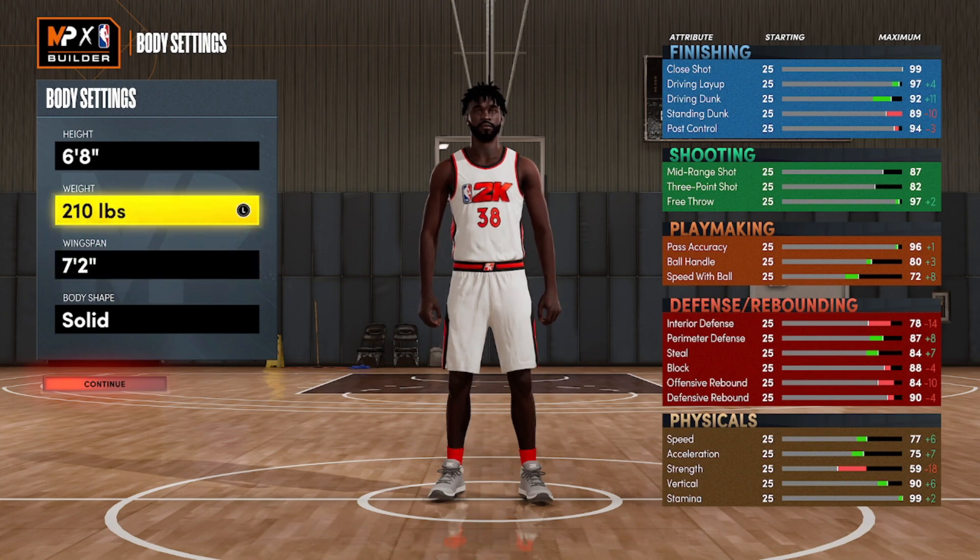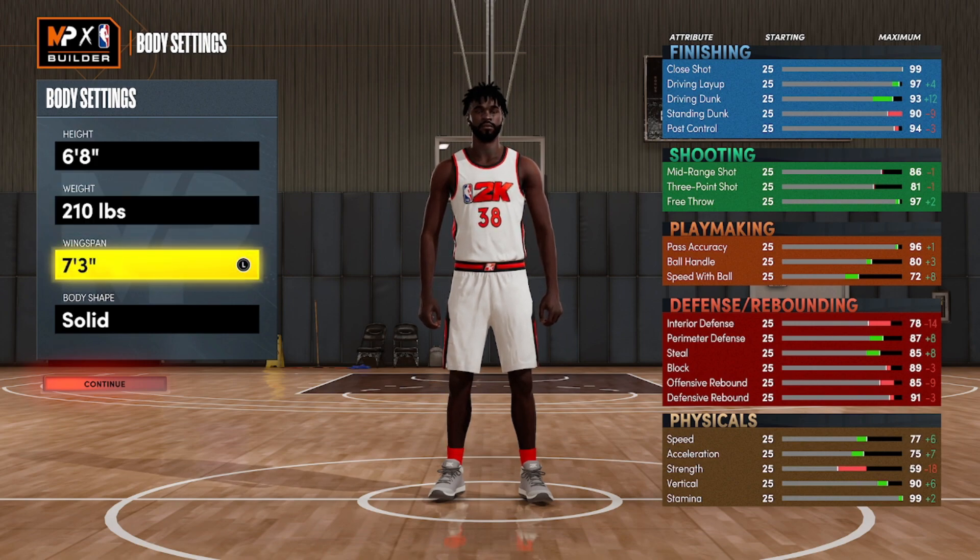We'll keep wingspan at 72. Personally I prefer that 82 three-ball for the gold limitless spot-up. We already know what 2K is about - basketball nowadays is about the three-ball, spreading the floor. If you can't shoot effectively outside, your team's going to have a difficult time. At 218 pounds you get a 91 defensive rebound. You might lose driving dunk by one, but you still keep the three-pointer at 82 for the gold. At 77 speed you'd have to drop to 81 three-pointer and lose gold limitless - so you pick and choose your battles.